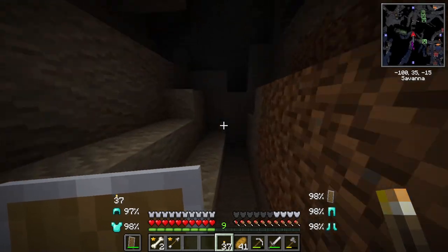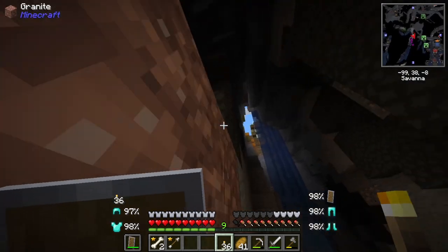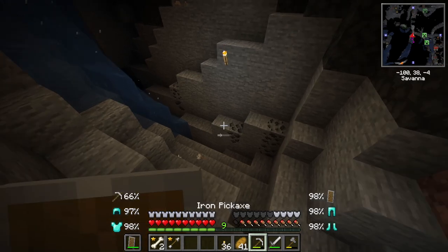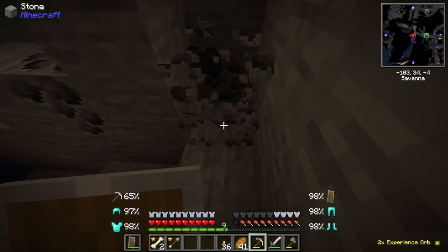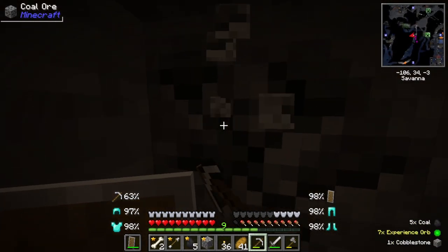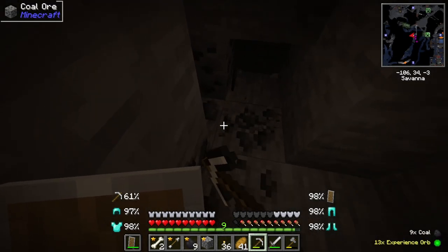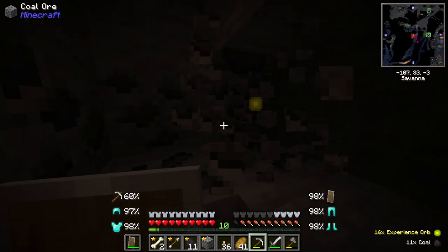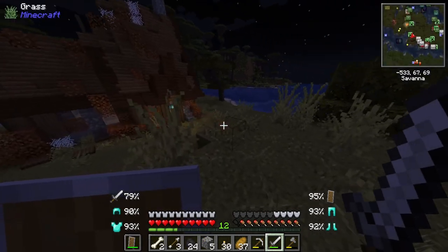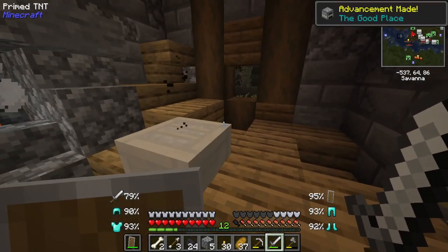I'm always really bad about getting the good caves — I always end up getting the really crappy ones. But what this does do is give us access to coal, which is never a bad thing. We're always going to need coal in this series unless we do an automatic coal and smelter system, but that's well into the future. I'll just get this really quick so you don't have to keep watching. There's a little house here, let's rush inside.